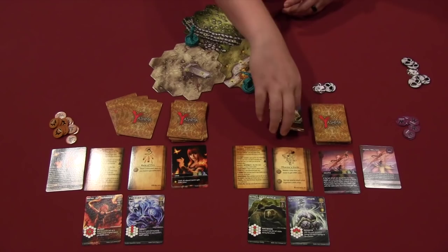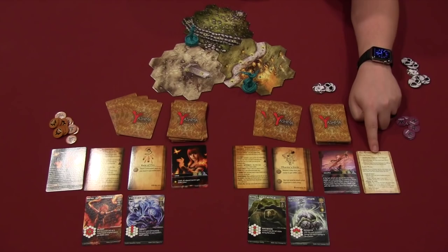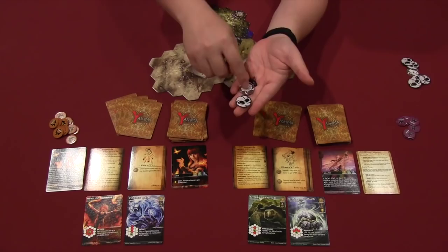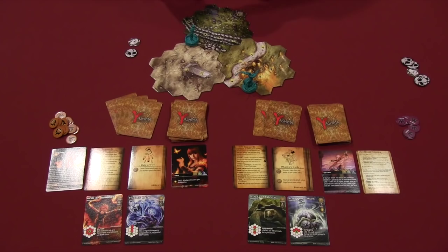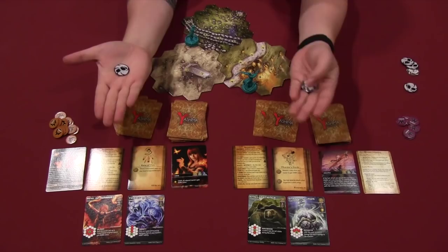On your turn, you first go through a phase called Destiny. In the Destiny step, you populate the action pool. Every round there will be tokens for actions — either move or attack. You always start with a move, then add an attack for the next player, and if there's a third player, add another move. In a two-player game, there's a move and an attack. Then each player grabs a token and chooses a side to put out. One player might choose move, the other attack, and they reveal them simultaneously, putting them into the action pool.